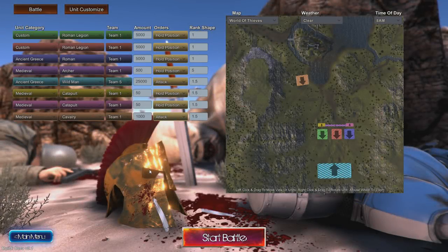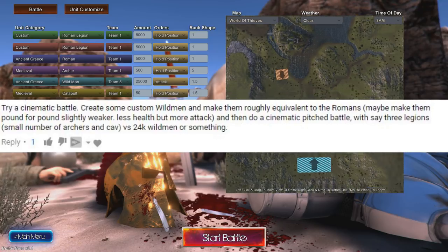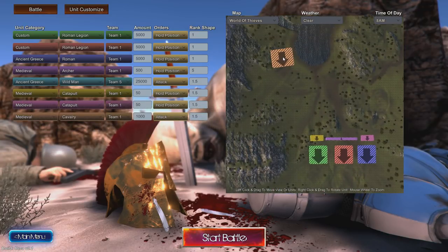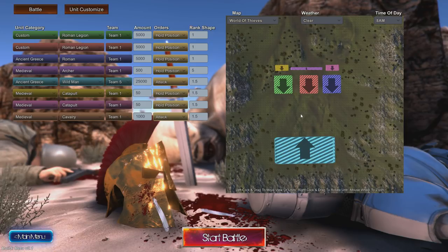Well, hello everyone and welcome back to Ultimate Epic Battle Simulator. Today I am doing a scenario suggested by one of you. Through the magic of editing I will hopefully have it on screen now. What we're doing today: we have three Roman legions supported with auxiliaries and artillery, and having a reinforcement of 1,000 cavalry going up against 25,000 wild men. So this was a scenario that I really liked the look of, so many thanks for suggesting. And if you want to suggest future scenarios, make sure to comment them below.